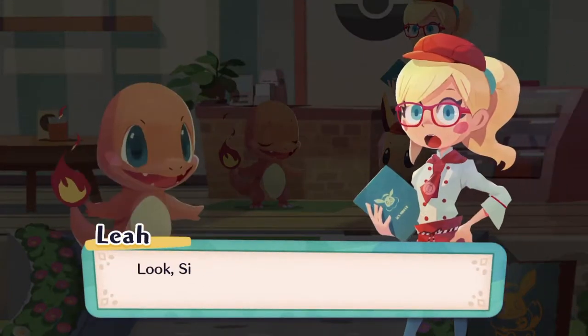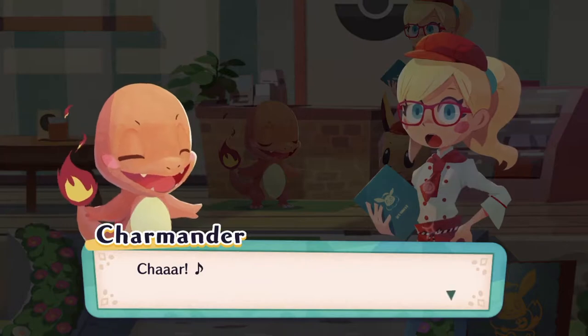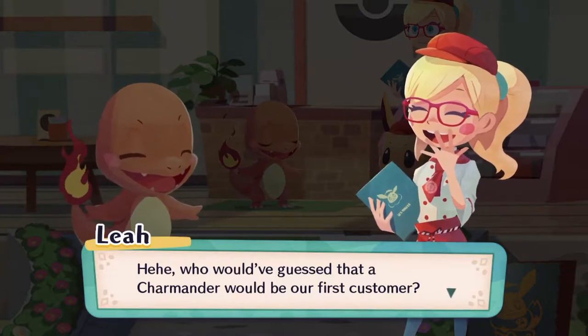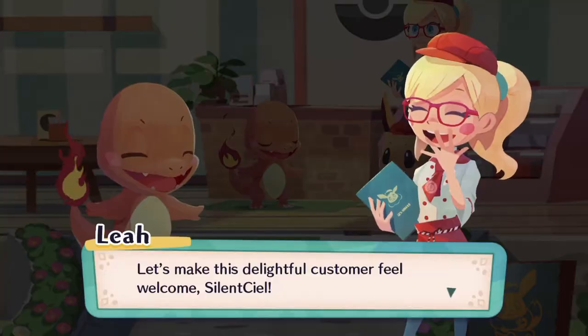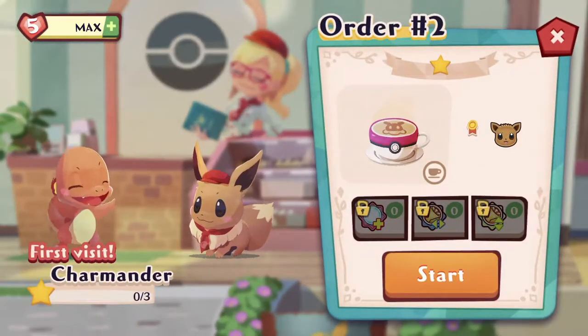It's a Charmander! Perhaps it wants to check out the cafe latte you just made. Who would have guessed that Charmander will be our first customer? Let's make this delightful customer feel welcome. Let's serve things up for Charmander — second stage of the tutorial, let's go!